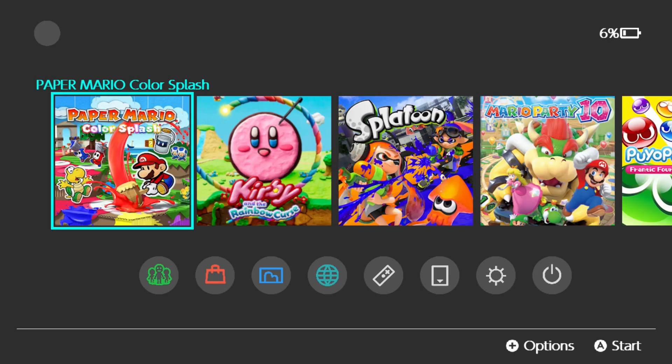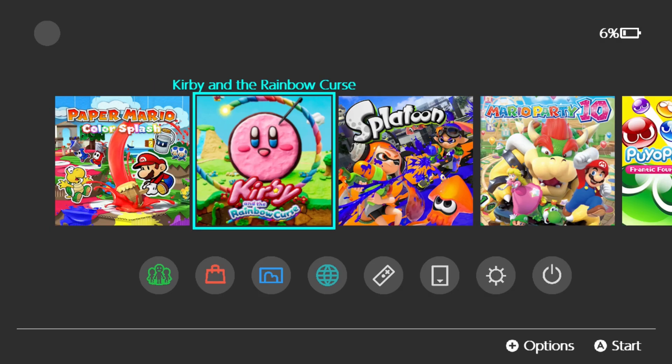I did not have to add this stuff manually. The only thing I did manually was create custom icons. If you do not create custom icons, it will just use the actual icon from your Wii U.